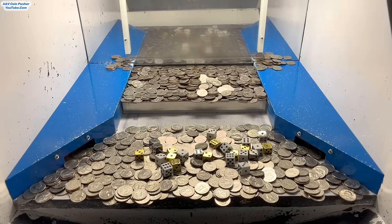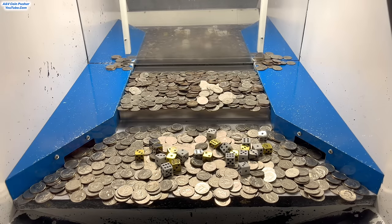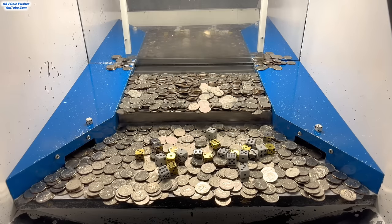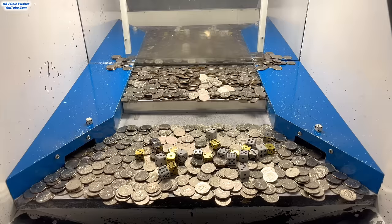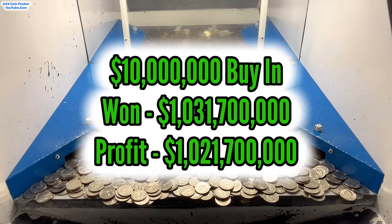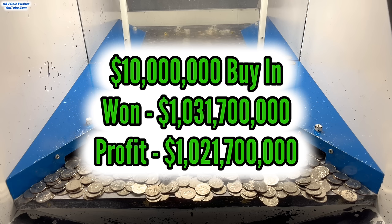I'm going to count everything up, multiply our winnings in gold and in quarters by all that, and let y'all know how much money we've won from a $10 million buy-in. You all are not going to believe how much money I've won today — this is absolutely insane. I ended up winning $21,493,750 from the chips and that Mr. Money keychain combined. All the white dice combined, including the two baby dice on the blue shelf, ended up multiplying my winnings by 48. And in total, I ended up winning $1,031,700,000 from a $10 million buy-in!